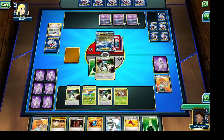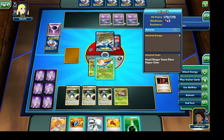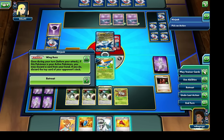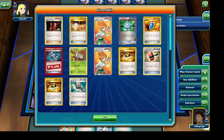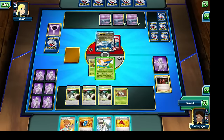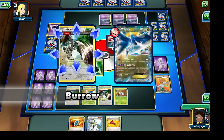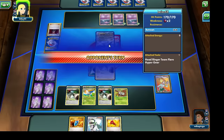It looks like the opponent is unable to attack with their Latios EX just yet, so this is certainly going to work in our favor. I'm going to use the Switch card to bring out the Ninjask as our active Pokemon. Let's use the Team Flare Grunt to get rid of that Energy card attached to the opponent's Latios EX, attach another Grass Energy card to our Bunnelby, use Wing Buzz to discard a Juniper from our hand temporarily, retreat to bring out one of our Bunnelbys, and use Burrow to discard the top two cards of our opponent's deck.